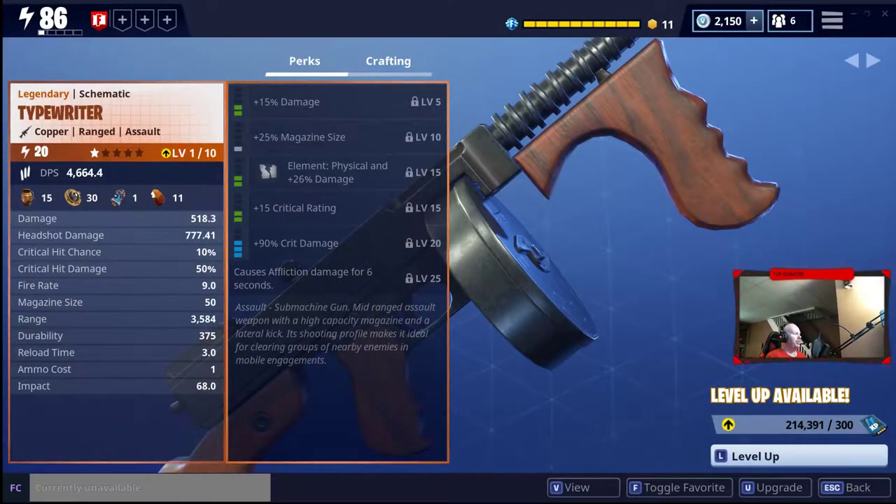The Typewriter Submachine Gun is a mid-range assault weapon with a high-capacity magazine and a lateral kick. Its shooting profile makes it ideal for clearing groups of nearby enemies and mobile engagements. It does have static perks, meaning everyone is going to get the same perks. They can be changed with the perk recombobulator, so I'm not going to go over the perks today.